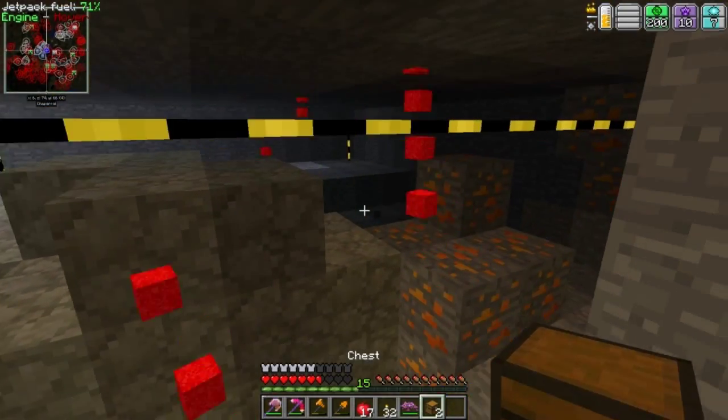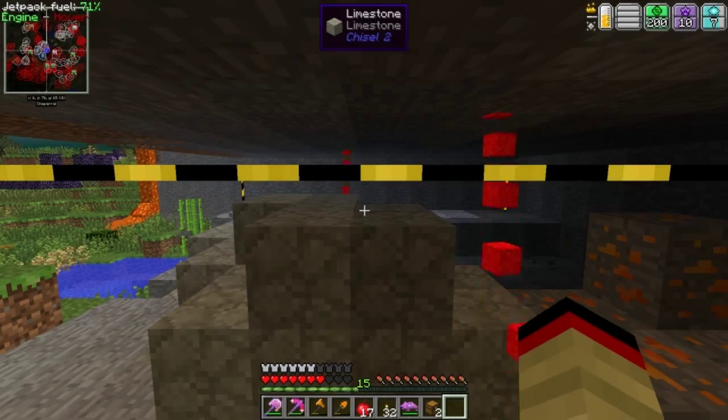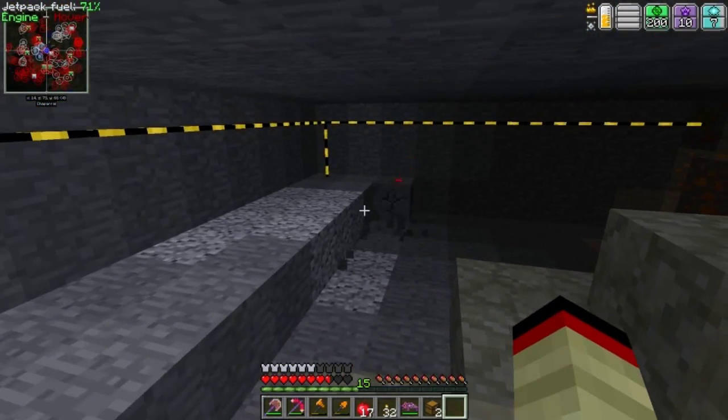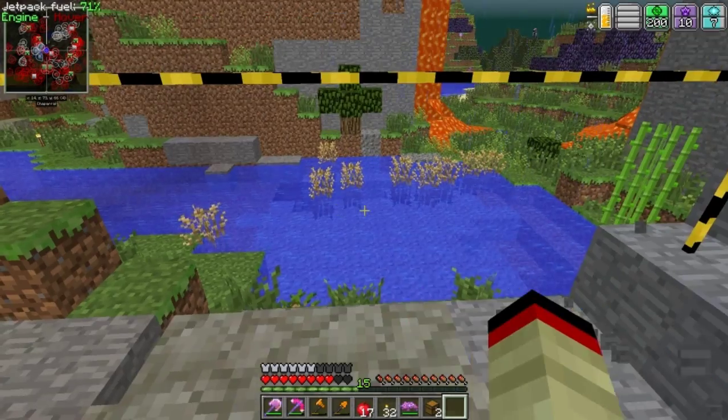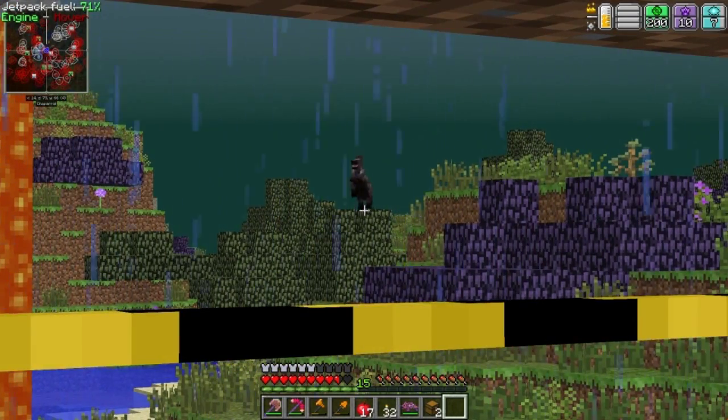Don't get hit by the poison rain. This rain does more than just poison - it violates you. It's terrible. It gives you hunger - I don't think it gives you nausea but it gives you poison and hunger, and then mining fatigue. It's insane. I believe this quarry will stay active. I'm ending this episode off here - I'll see you guys next episode. This episode might have been short.